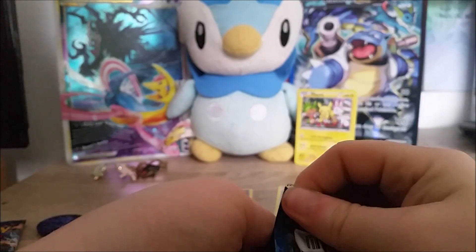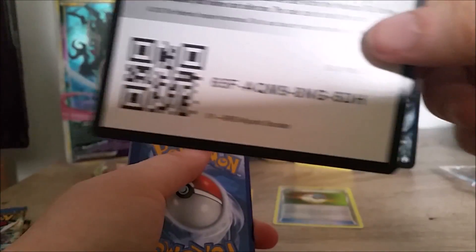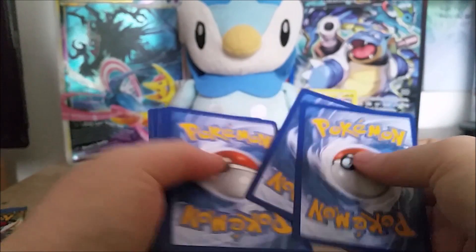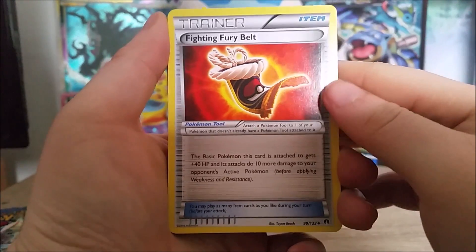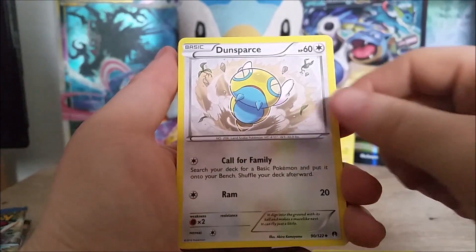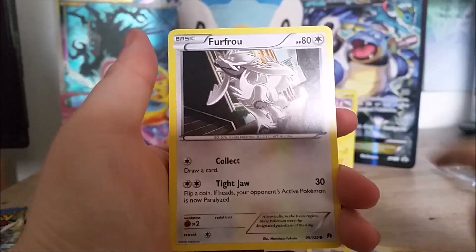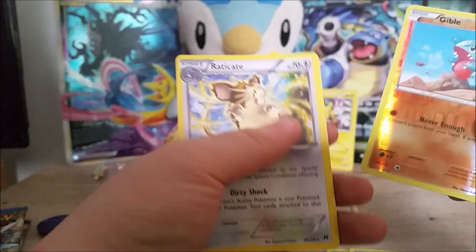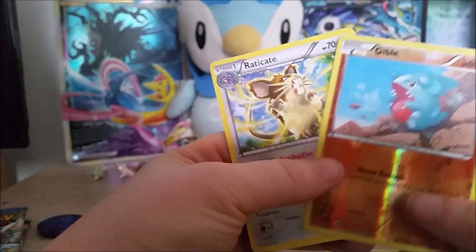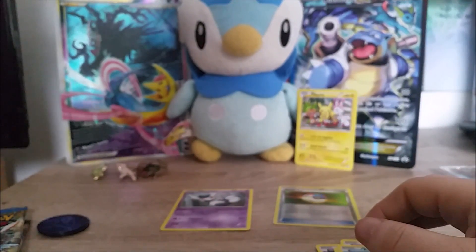And this is our second pack, our last one. We might not get anything good out of these, but I'm still hoping we get something good — like another holo maybe. Here we go. Fighting for a belt trainer, Funspot, gonna stamp that, Gastly, Ducklett, Drupall, side up. And the reverse is a Giver, and a rare is a rare.